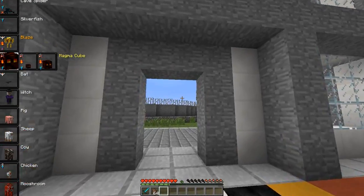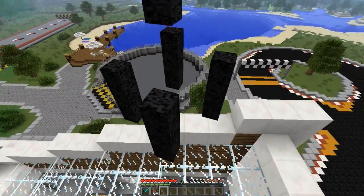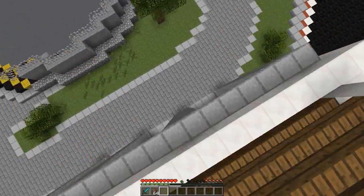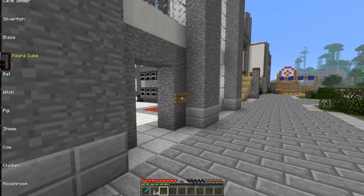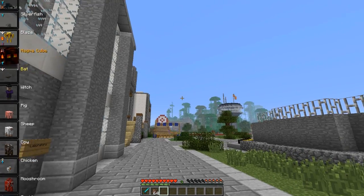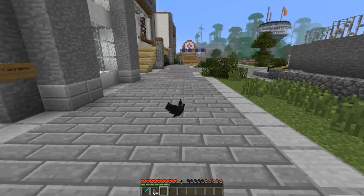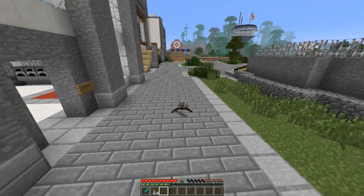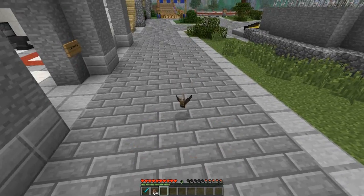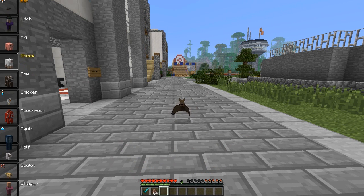The magma cube is pretty interesting. I'll quickly fly up before I change into him. He has a really cool effect - he just flat-out doesn't take fall damage, doesn't even care about it. He's also immune from lava. He also gives standard creative flying. Nice little cool one there.